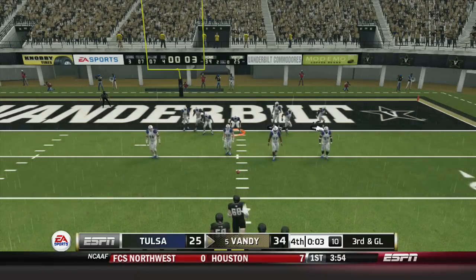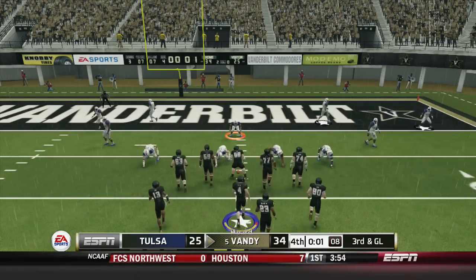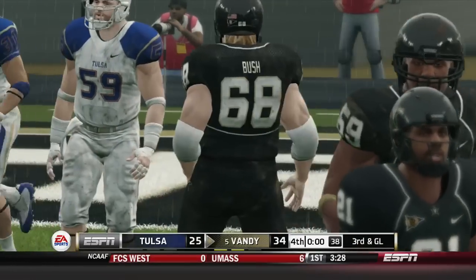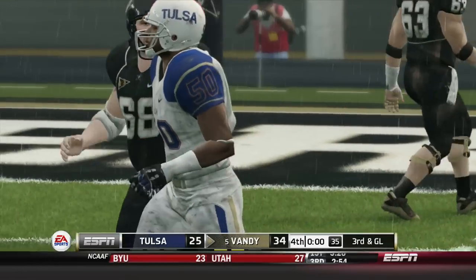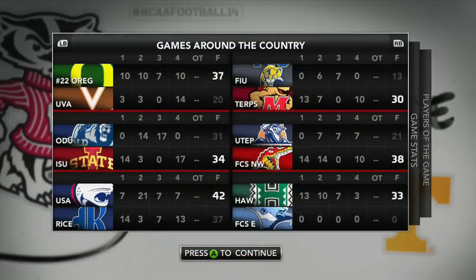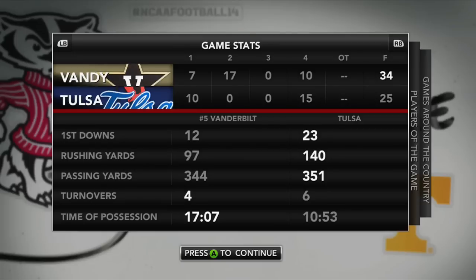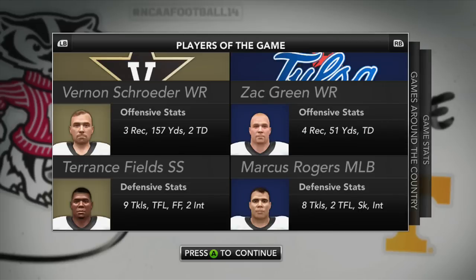It was really weird — I thought he was going onside kick but he didn't, and luckily I got the ball back. I hit a big run to the outside putting me in threatening position to score again, but I decided not to — sportsmanship and all that. Great game by Seabolt, it was fun all around, heart racing — that's what user games are all about. He's got his channel, go check him out, link in the description. Good luck to Seabolt in the rest of the season. Players of the game: Schroeder and Fields looking pretty good.